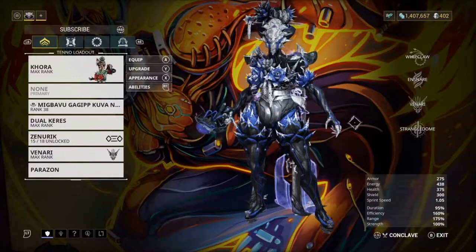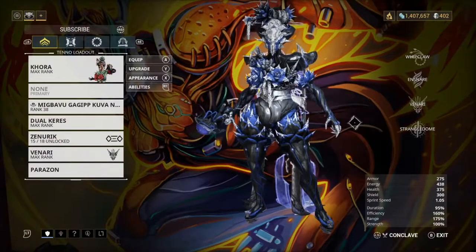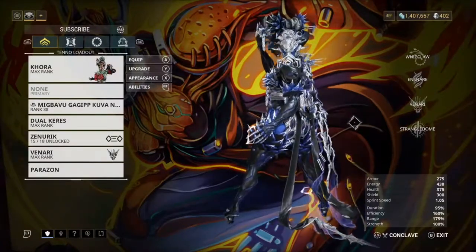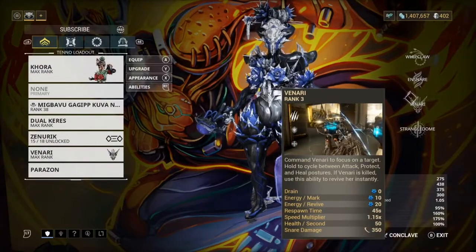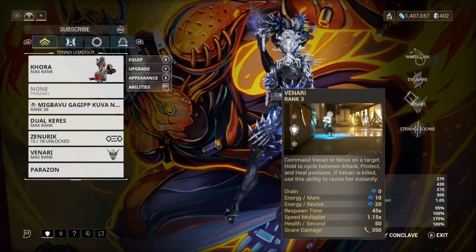Hey guys, it's me Calvi and in today's video we're going to be showing you my Khora build. Khora is an insane DPS frame - she can one-shot a bunch of stuff and also has a unique crowd control on her fourth. Her Venari is a very good ability as well, since Venari can attack, heal you, and also defend you. I always have Venari set to heal so we get that going.